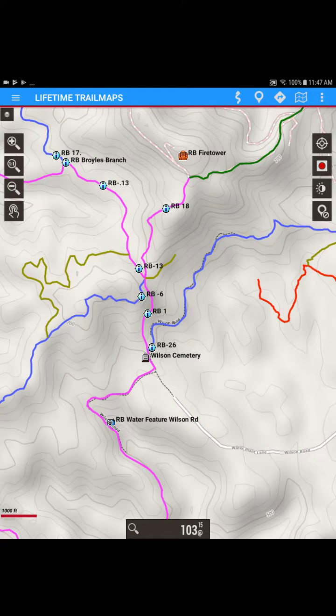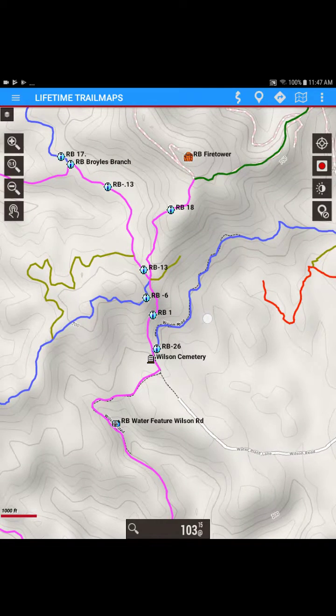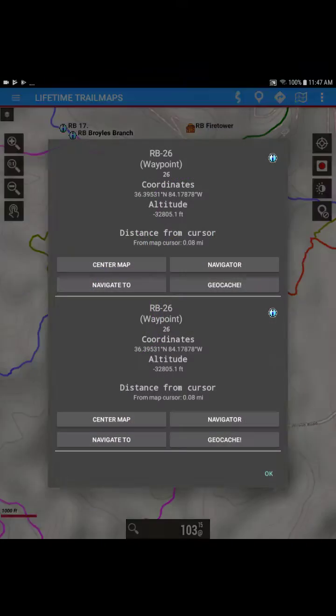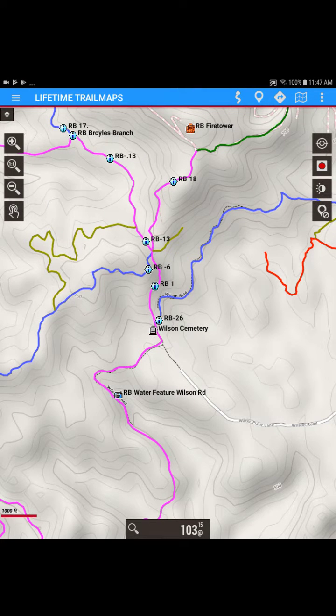So let's just say you are in GPS mode. For the sake of this tutorial, I'm not in GPS mode. But typically, you would be centered on the center of the map, and you would be shown as a side-by-side beacon. So let's just pretend we're in GPS mode, and let's say we're sitting right here at Wilson Cemetery. We're sitting at Wilson Cemetery, and we want to go to the Elk Tower.